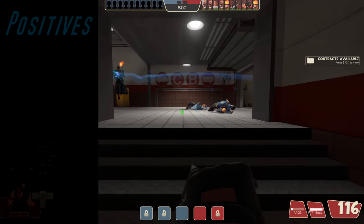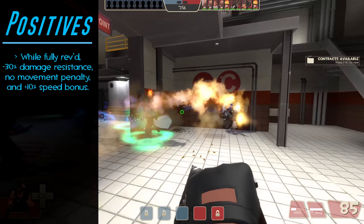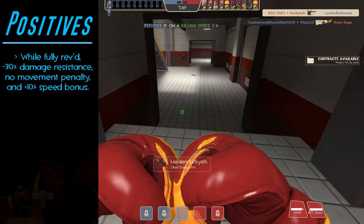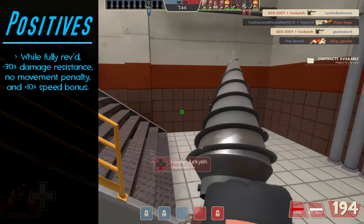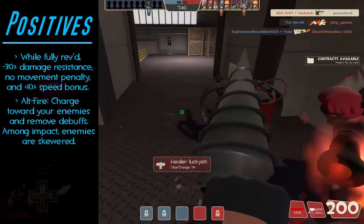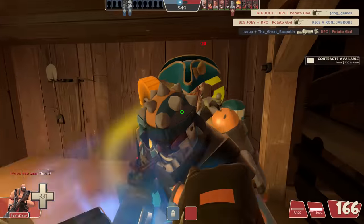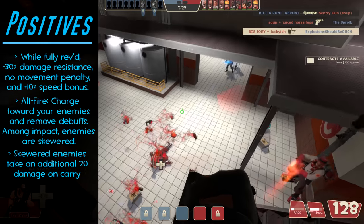Let's look at the stats. For our list of positives: while fully revved, Heavy receives 30% damage resistance, no movement speed penalty, and in fact an additional 10% movement bonus. In other words, not only is Heavy granted damage resistance while using this weapon, but he's also 10% faster. In addition, while revved, Heavy is also granted an alt-fire ability allowing him to charge forward and skewer his enemies — basically Heavy can pick up and carry his enemies for a brief amount of time, and not just one but multiples. Lastly, any enemies skewered by the Bio Breaker will take an additional 20 damage while being carried.